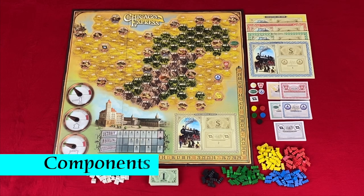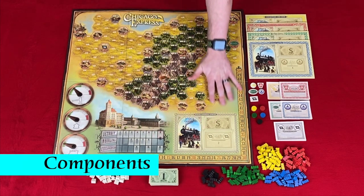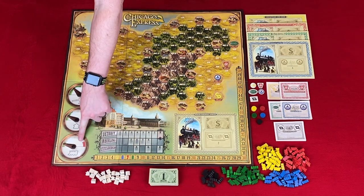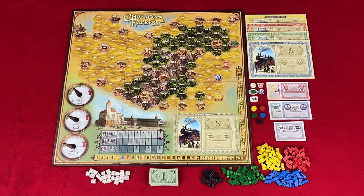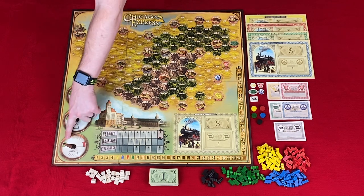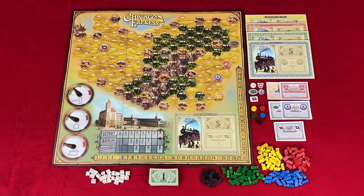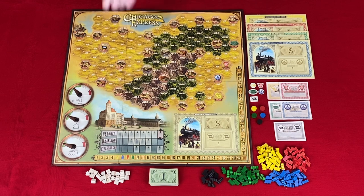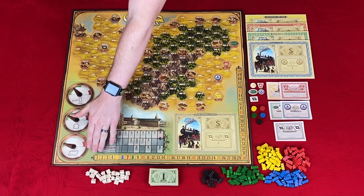Now let's take a look at the components. You have the main game board. On the left side of the main game board, you have three gauges for the three actions that you can take on a turn. At the top, you have the gauge that tells you how many of those types of actions are available. At the bottom of the board, you have the industrial tracks for the three industrial cities: Detroit, Wheeling, and Pittsburgh. Around the bottom and right side of the board, you have the income track.